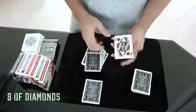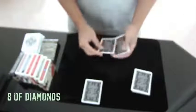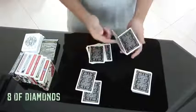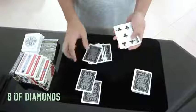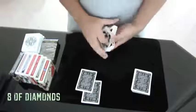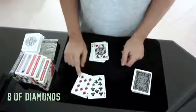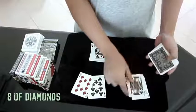Stop right there — one card more and we will have the number six. This is a completely free choice. We'll do it one more time, just say stop if you like. Stop right there — one card more and we will have the number five. All these cards are all different, so you have a completely free choice.